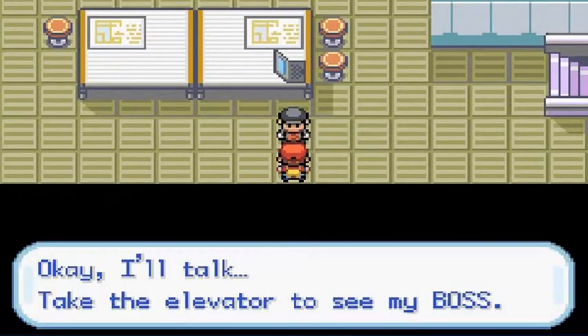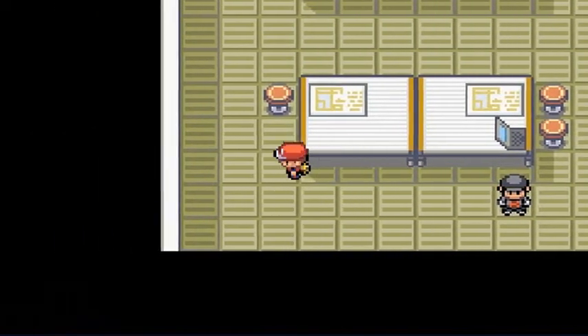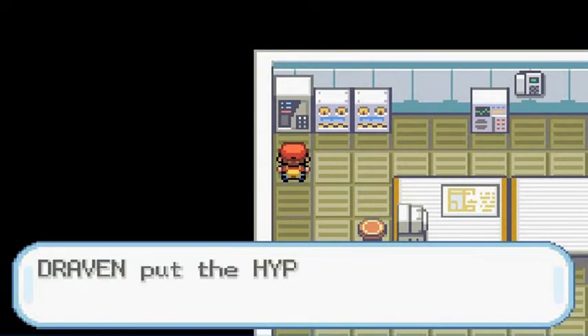That's one of the hardest levels accomplished right here. The grunt says, 'Take the elevator to see my boss.' Well, it's not like I didn't know. If we grab this, we find ourselves a Hyper Potion.